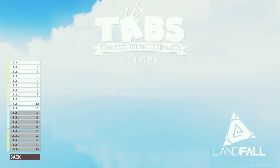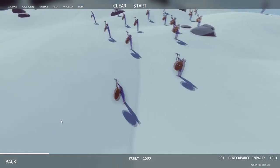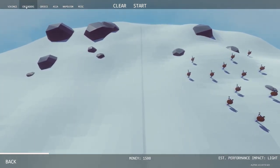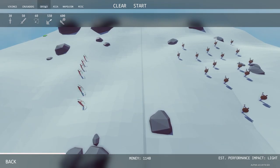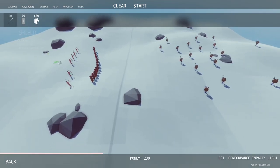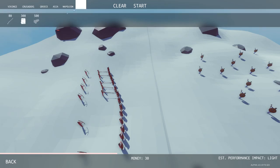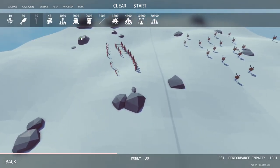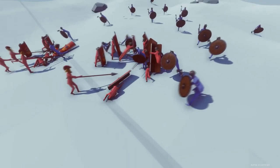Hey, what's up everybody, it's Etch-a-Sketch here and we are back with some more TABS, also known as Totally Accurate Battle Simulator. We're going to continue with the campaign - this episode we are on Level 11. We're facing the viking tribe, so let's use some crusaders, get our arrows in the back with some greased shield men up front, some spearmen behind them, and the farmer as our general on top of the rock. Let's begin!